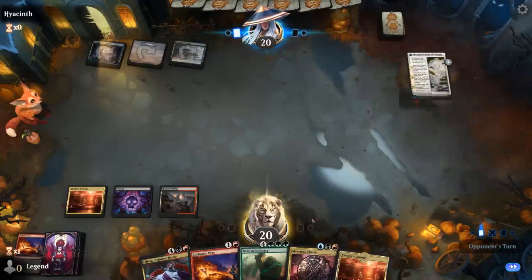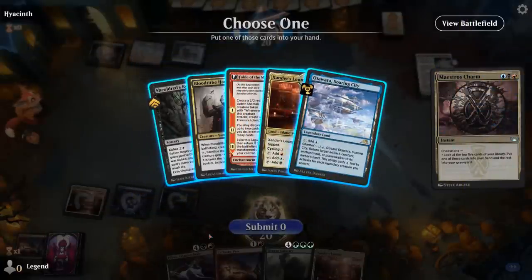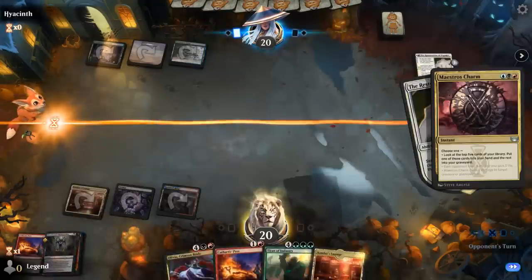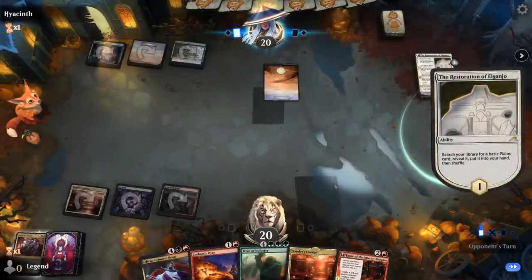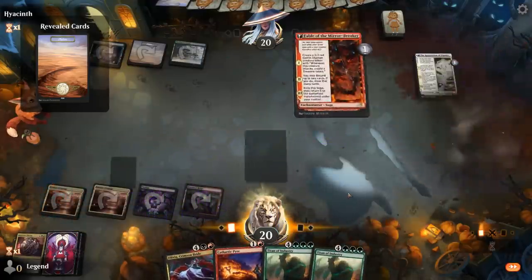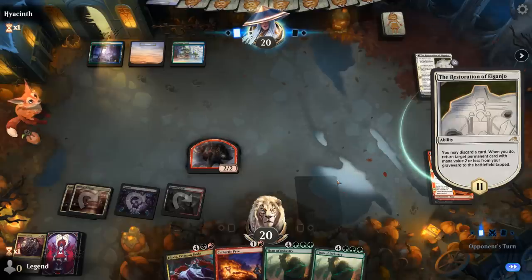Opponent has a Restoration. So we go digging and there's the Restoration. Fable's also tempting — can play that plus Xander's Lounge. If I Restoration, bringing back Olivia isn't that exciting. So yeah, maybe we'll grab Fable. The extra treasures will also make it easier to cast Olivia to then bring back Titan, which we can discard with the second chapter hopefully. Although Pyre discarding double Titan is also looking fine.